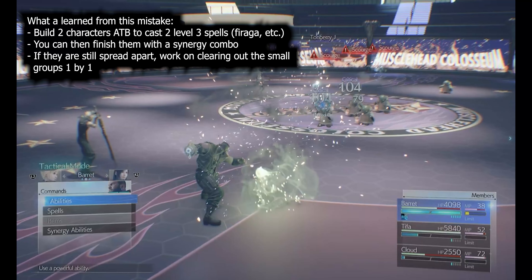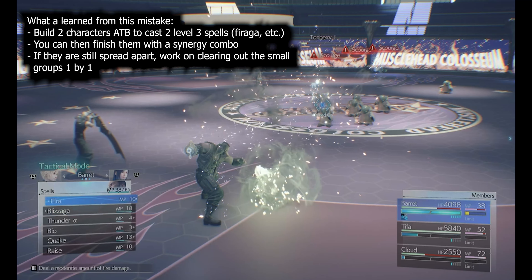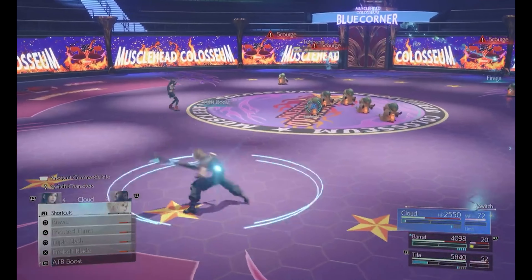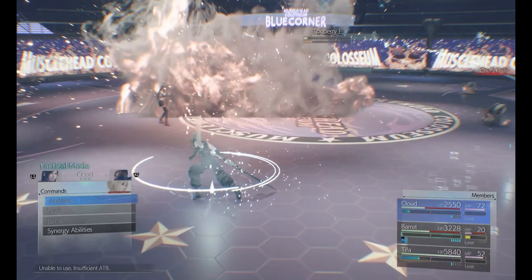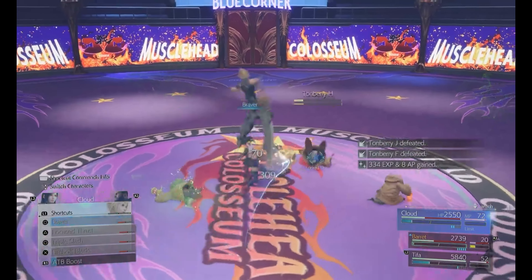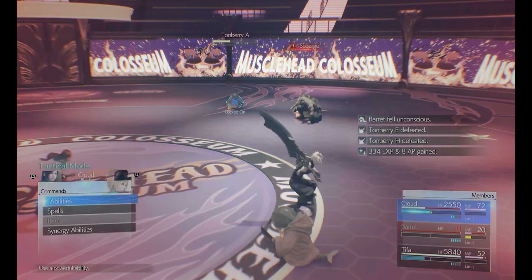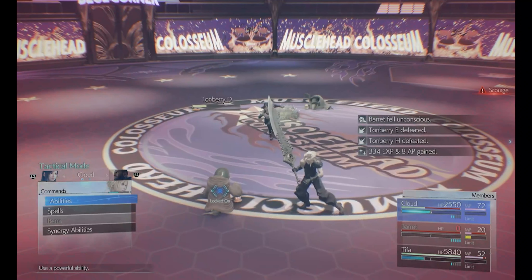When attacking with melee characters, be careful — go in, do a hit, then get out, because you don't want to get Chef Knifed. If you end up on the back foot, you can recover by just attacking and getting out, slowly building your ATB gauge. If you have the ATB Assist materia, it helps a lot here. If anyone goes down, go ahead and revive them.